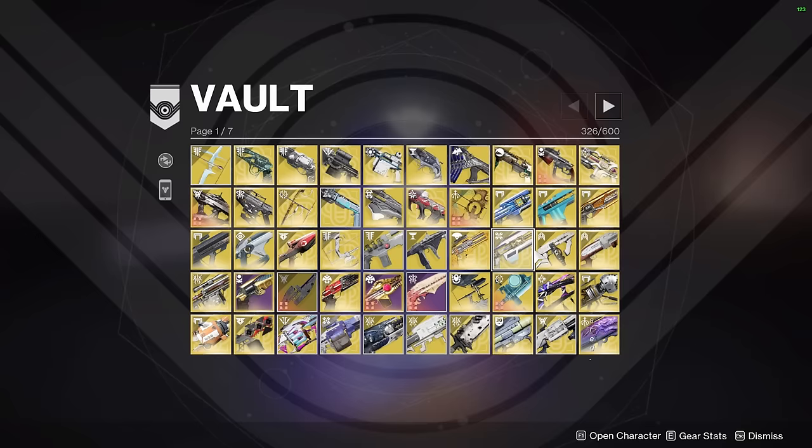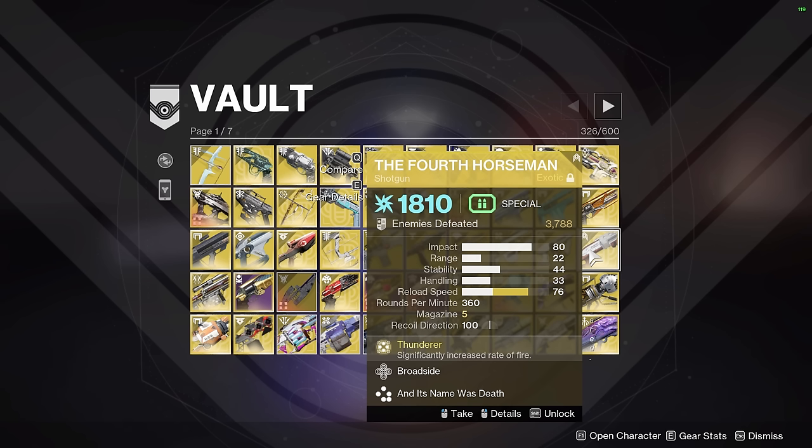Next up we have Tommy's Matchbook — just for the Actium War Rig build on Empyrean Solar Titan, not much to say there. Fourth Horseman is another speedrunning classic, feels a similar role to Izanagi's Burden, has a bit more damage in its burst, but because it is a shotgun-range weapon and doesn't have as much total damage, it's a little bit more situational than Izanagi's Burden.